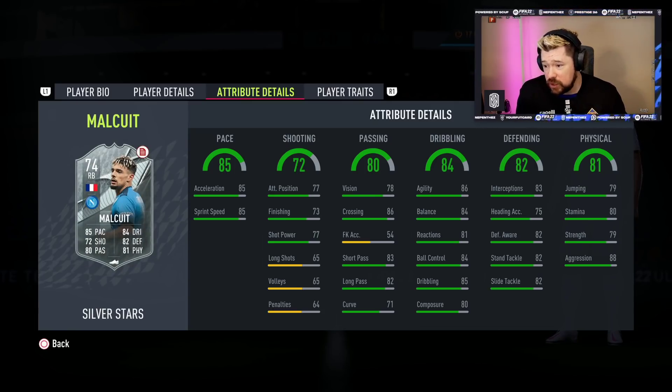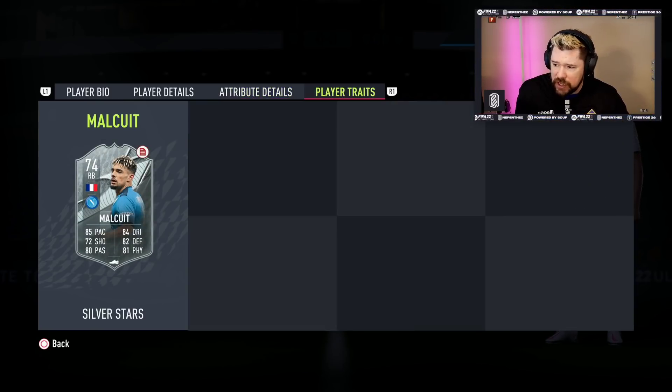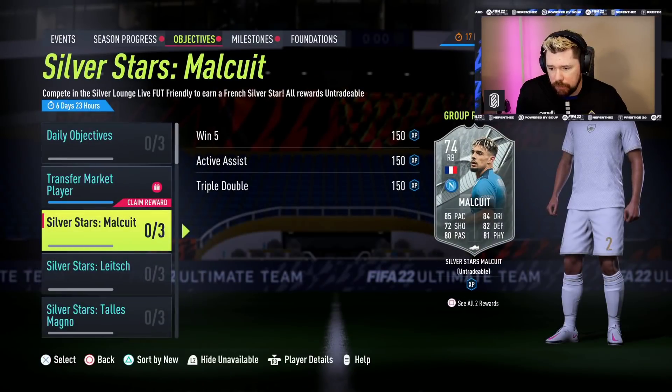That's a good card for a Silver right back. You whack either an anchor or a shadow on him. Maybe he's a little low on stamina, but otherwise passing is nice for a fullback. Dribbling is really well rounded for a fullback, like even a top tier fullback, really. Physical's okay, the stamina is a little low, and defending's okay. I think Malquite there, not bad.